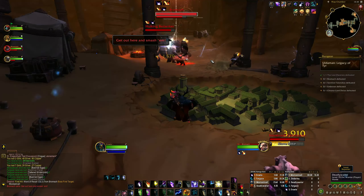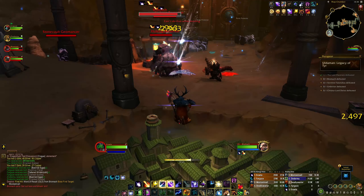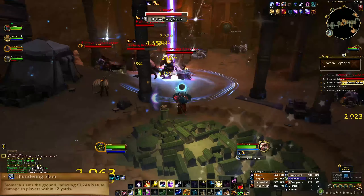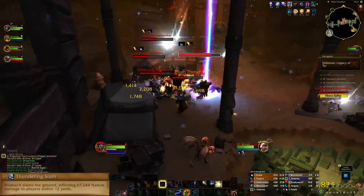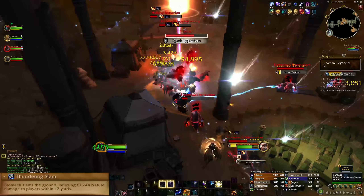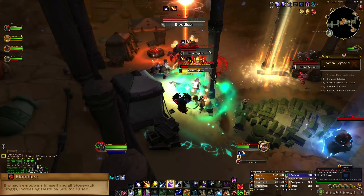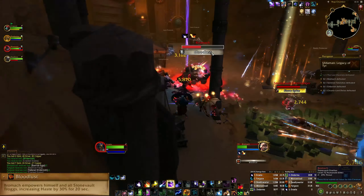The next boss is Bromac. He will call in Stone Vault Trog adds throughout the fight, who have their own mechanics to deal with. Bromac will use Thundering Slam, an AoE mechanic that deals nature damage to any players within 12 yards of the boss — move out of this to avoid unnecessary damage.